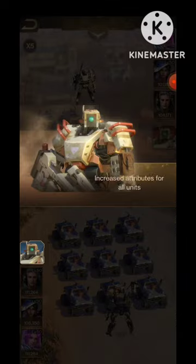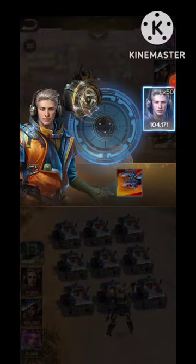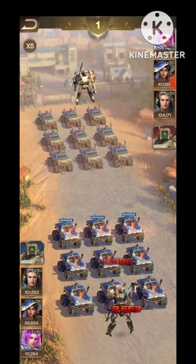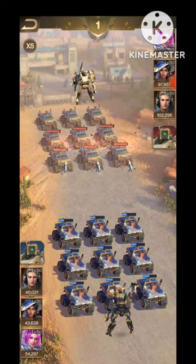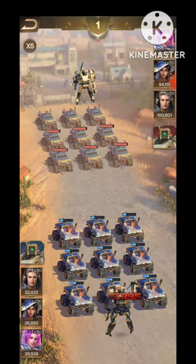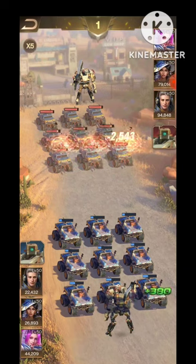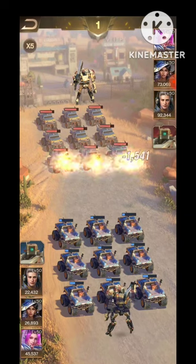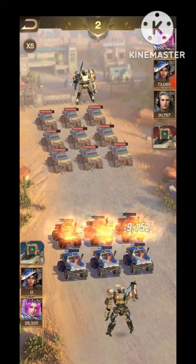We already covered this in other videos — there's a connection between damage and might. Damage is essentially permanent might, meaning no one can disable the damage of our troops. It's permanent and not affected by any disabling or negative skills from the enemy. That's why we focus on might instead of damage for this combination: a damage skill gives only 5% damage, while a might skill gives 30% might. That huge difference is why we focus fully on group might and might, not on damage skills.